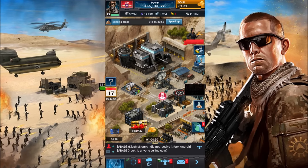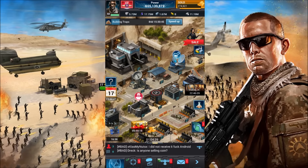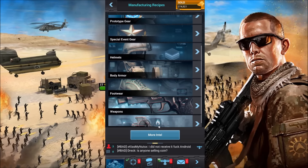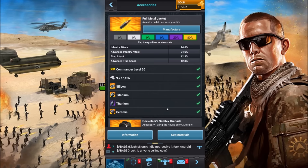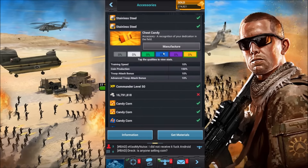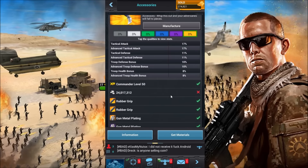I went through and found every item I think is the best, added up all the totals, the coin costs, and which mods I think are best. First, for the accessory, I decided to go with the Dismantle — the Quick Hit is also a good one, one of my favorites. Again, this is my opinion, what I would use. It's going to have 17 tactical attack, 11 tactical defense, and the ones I was primarily focused on: 10 troop defense and 8 troop health.